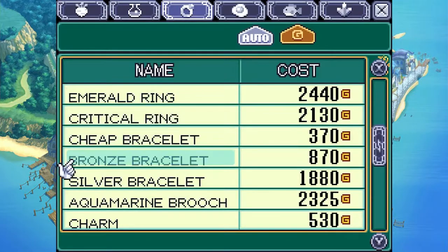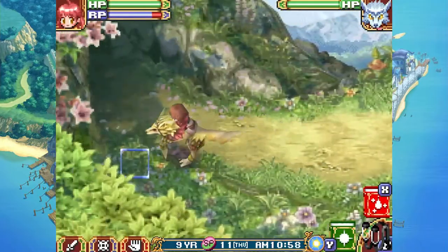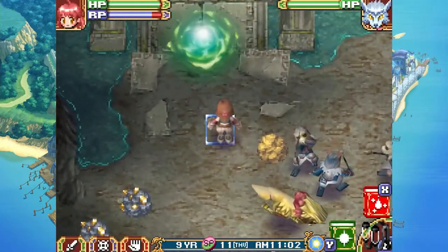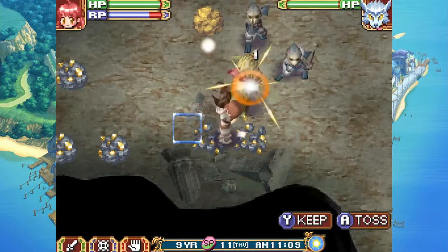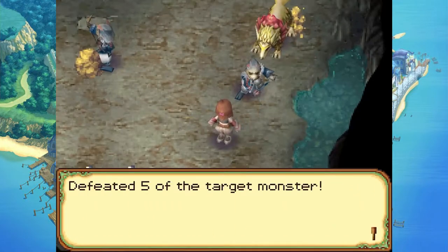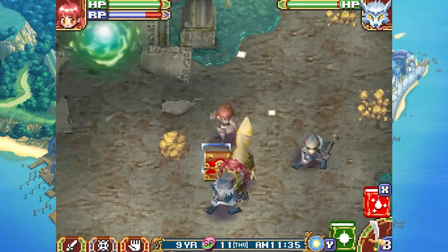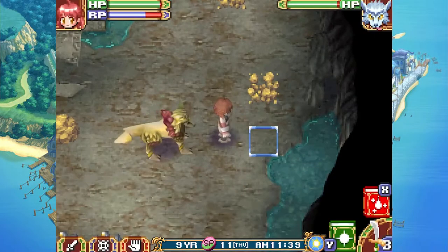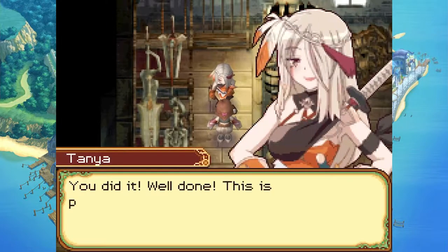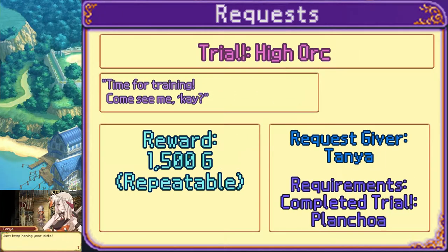They did both ship. The second one didn't make the noise — I was very concerned. I'm running around at the speed of sound, got no place to go to follow my rainbow. Here we go. Defeated the target monster. Mining time. Defeated 5. This is actually the fastest place to do it — one of the faster quests. And we're done. You did it, well done. This is proof you're making progress. Here's your reward: 1500 G. Just keep honing your skills.